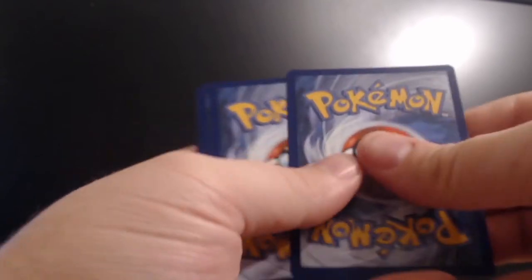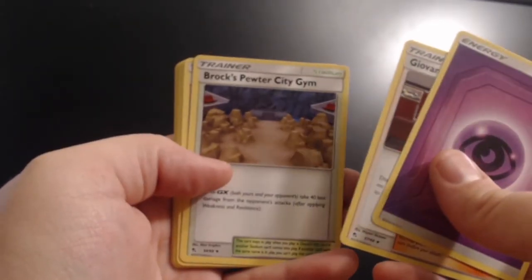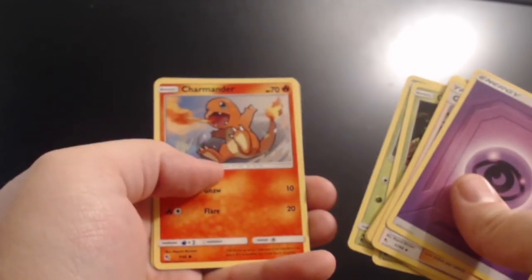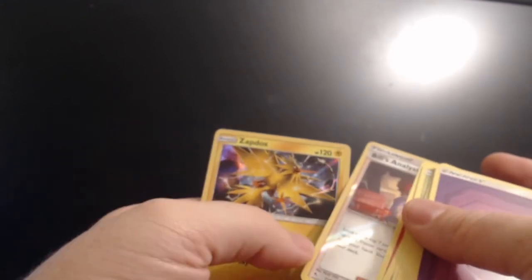Placed Vaporeon right over there with that Misty. Still got four more packs, guys — no shinies yet unfortunately. Pack five: Psychic energy, Giant Gill, Brox, Pewter City's Gym, Koga's Trap, Star-U, Ekans, Caterpie, Paris, Charmander, Bill's Analysis, and a holographic Zapdos! Nice, nice, nice — I like it. Placing Zapdos over here next to them.